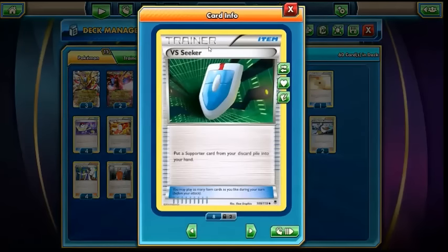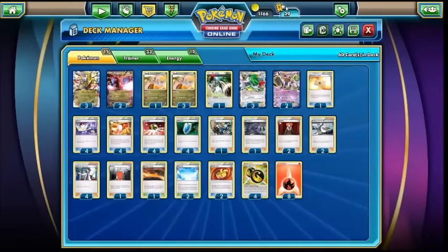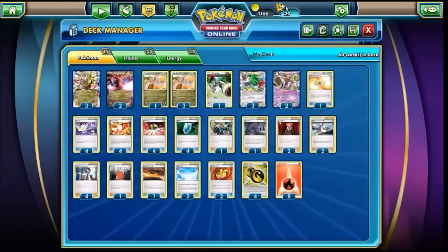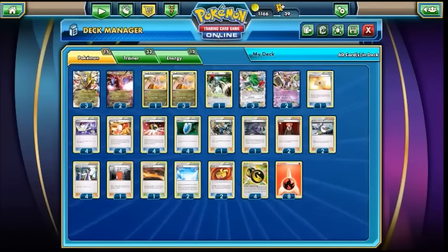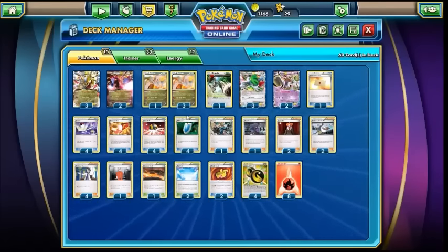Next up, four VS Seeker — pretty standard. Just because we have two or three one-of supporters which can be used throughout the game in different matchups. Having access to four VS Seeker means we can dump some of these one-of supporters early on and then VS Seeker them later as and when we need them.